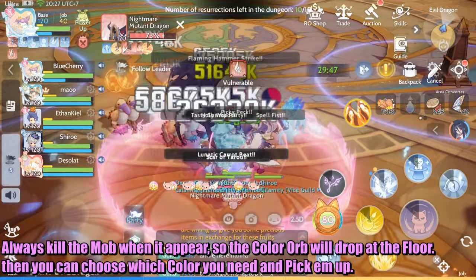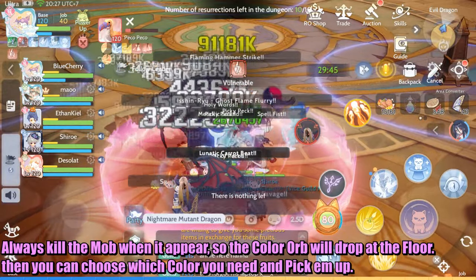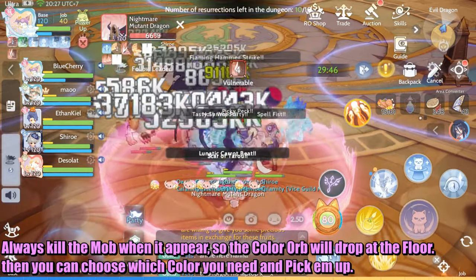Always kill the mob when it appears so the color orb drops to the floor. Then you can choose which color you need and pick them up.